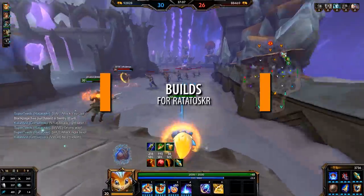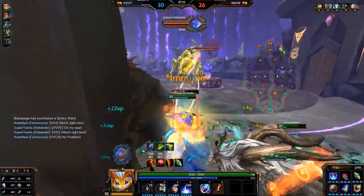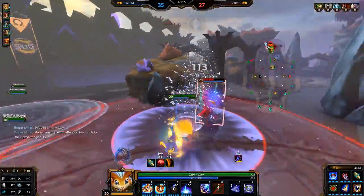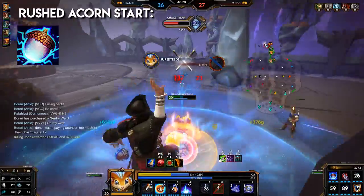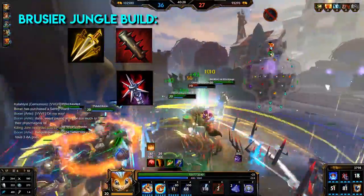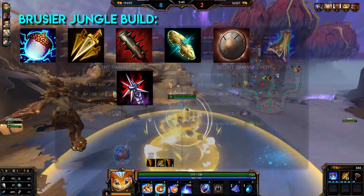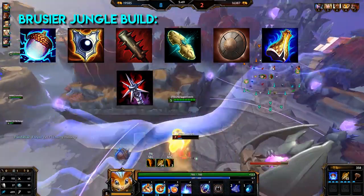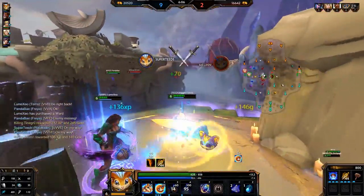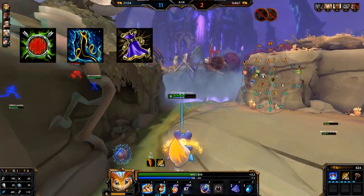Builds for Ratataskr always depend on what enemies you're up against — my builds are a general guideline you can adjust for your game. Rat has a bruiser-type build, so it's always situational. For a jungler build, you can do an SPL start and just straight off start with the acorn, finishing it while on the map. Otherwise, start with Assassin's Blessing plus tier 1 of Crusher, or Brawler's Beatstick if you need anti-heal, then build: acorn, Crusher or Brawler's, Ancile, Gladiator's Shield, Mantle of Discord, and Void Shield.